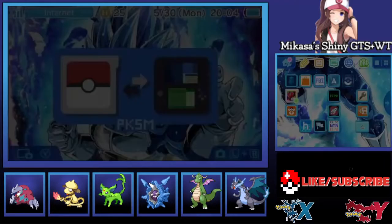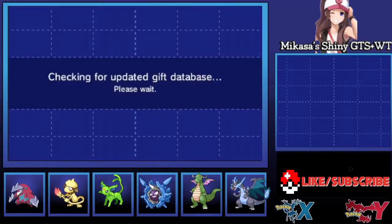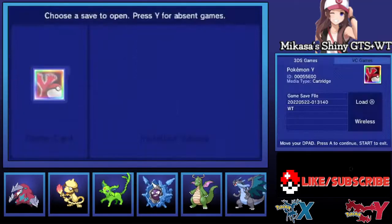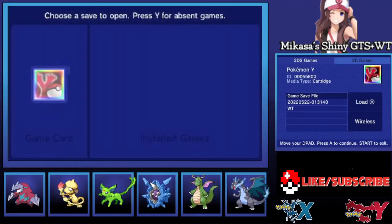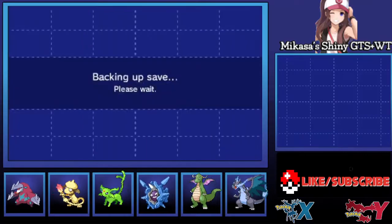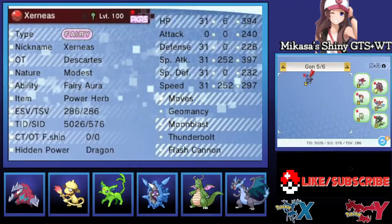For those that are already prepared and have homebrewed their console, let's get straight into PKSM. Once you're already in the PKSM application, click Game Save File, then click on Editor. Here I have an Xerneas that I will be using for this example.